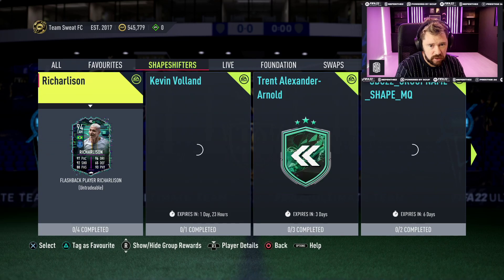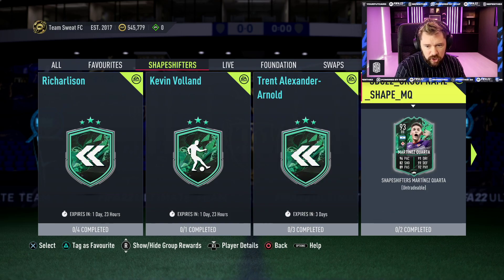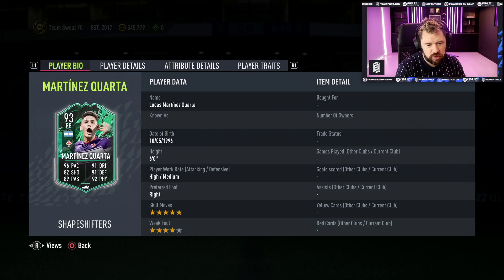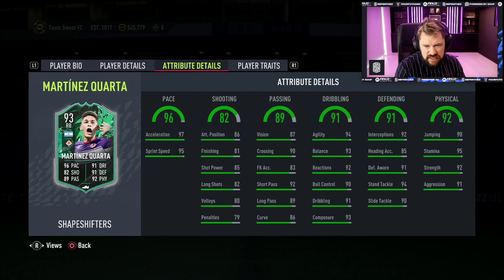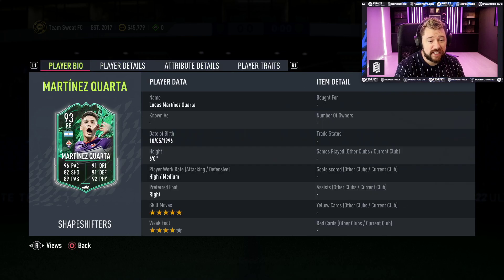And then shapeshifters. We have got SBC 22 group name shape MQ. It is Martinez-Quaresma. Five star, four star. That's a right back - I think he was a centre back originally. Do you know what? Cracking card, to be fair.